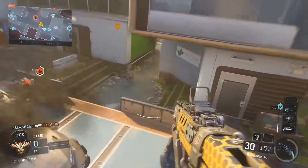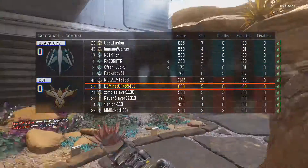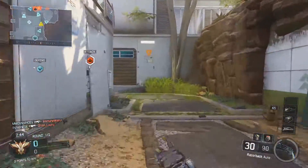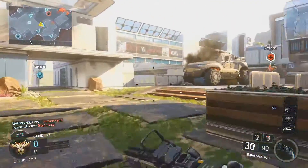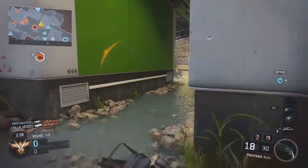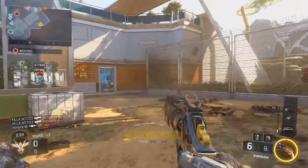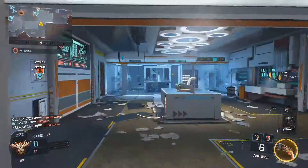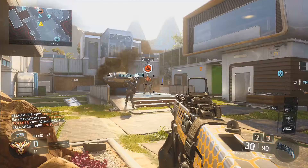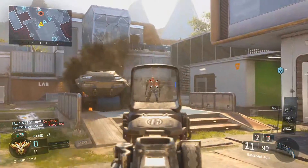The next map is Stronghold, which takes place in the Swiss Alps mountains. Stronghold has a design with a mix of exposed sight lines and tight close quarters. This map was really good — it came up a lot but never got old. It's really good for specialist abilities, and there are a lot of walls you can run on. It's an all-around good map.